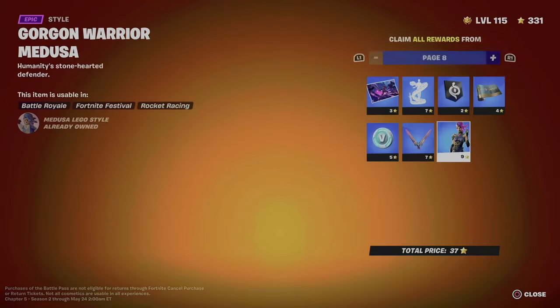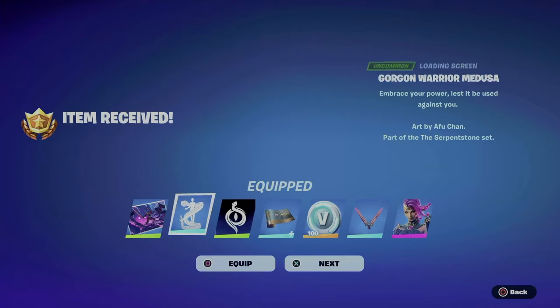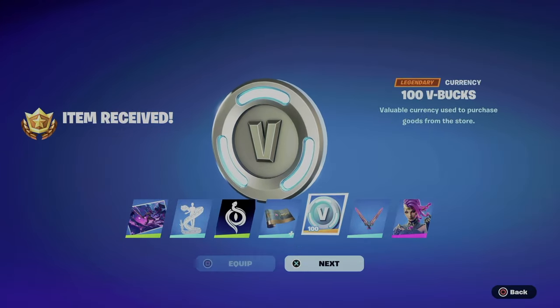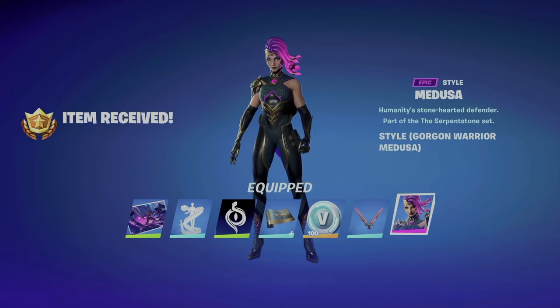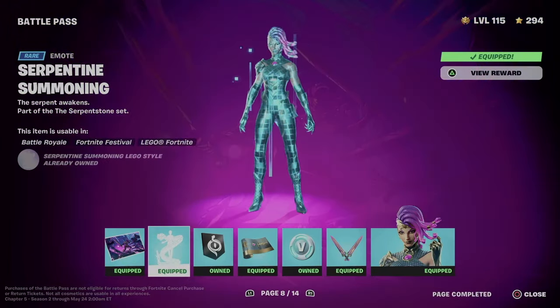On page number eight, same thing — it's just a different style for the skin. Go into 'claim pages,' hold X, and equip everything. Here we go.